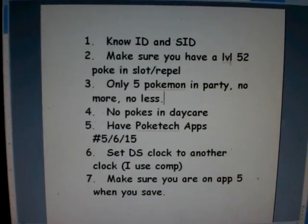Once you have all these steps done, turn on your DS. As you can see, I have my 5 Pokemon here. It's recommended you also have a Magcargo in here for faster hatching, then the 2 parents, and a Flyer, and then the level 52 Raticate. I'm using my Rayquaza to fly up to the survival area.